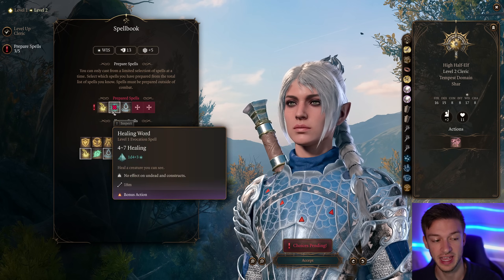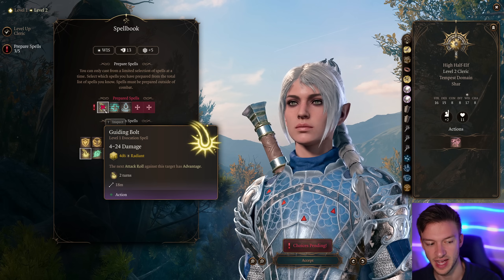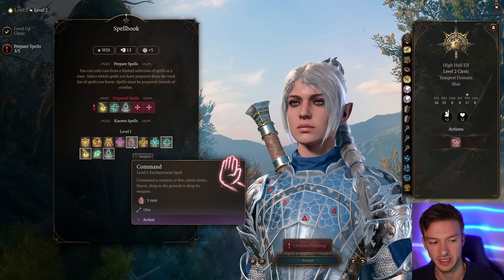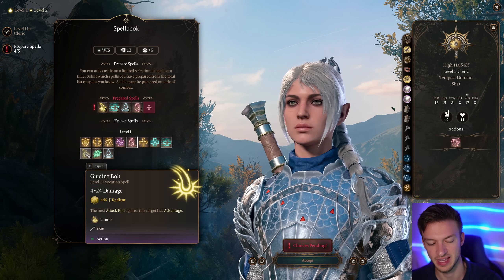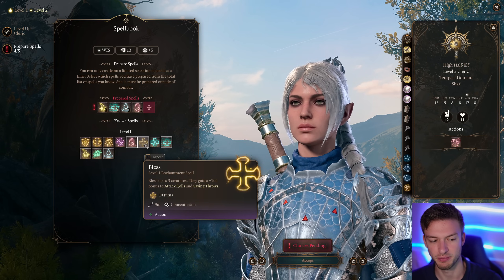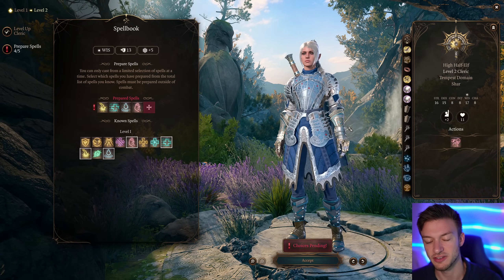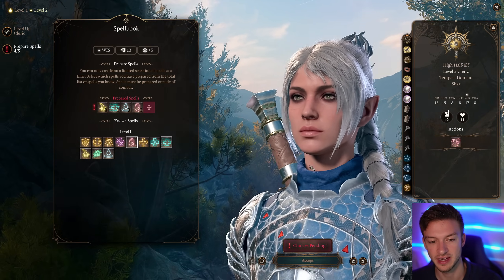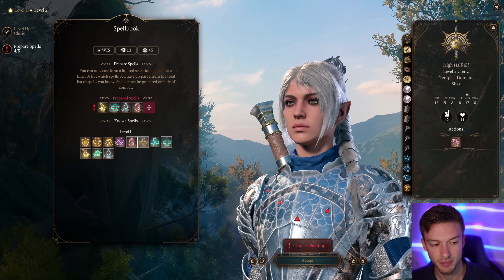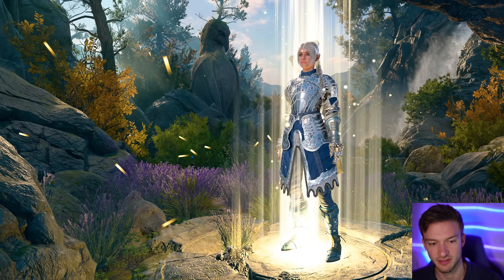Healing Word is the bonus action heal to pick up downed allies, which is really nice. Guiding Bolt gives you advantage against attack rolls and is decent early game. Sanctuary is another really useful spell. For Bless, you want someone in your team applying it — there is a ring that gives Bless to the whole team when you heal them. Command is just such a useful spell to take, so we'll go with that.